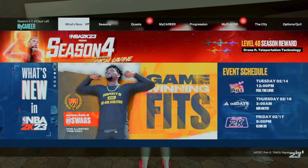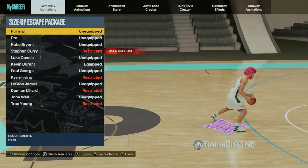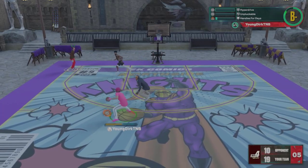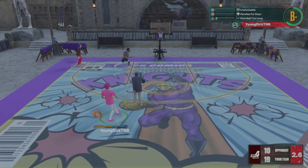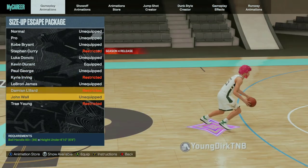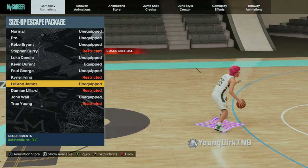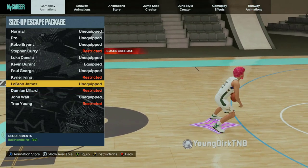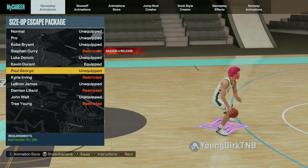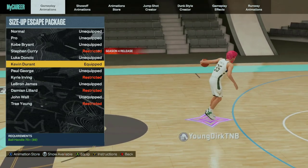Let me show you the dribble moves you need. For the one where you go back to your other hand, you need size-up escape Durant — I'm not sure if you can do it out of any other ones. That's the one where you switch hands and it glitches back into your original hand. For the first version where you're just stepping back, sprinting, and stepping back, you can do that with all of them. The best one is probably LeBron, but you don't get the switch-hand one. I personally use Durant.